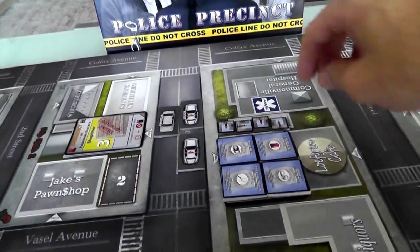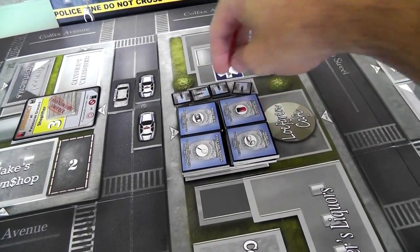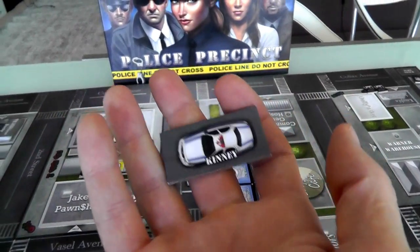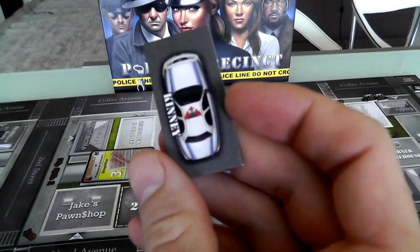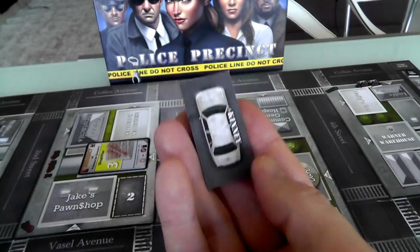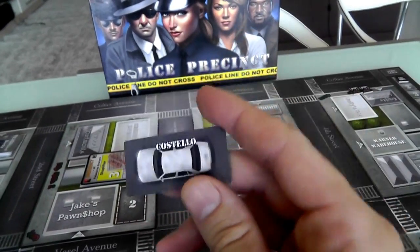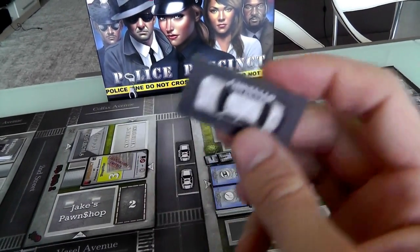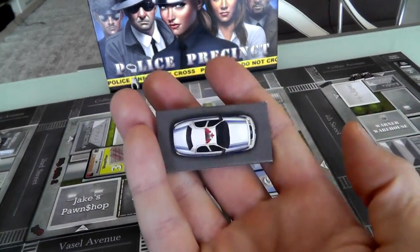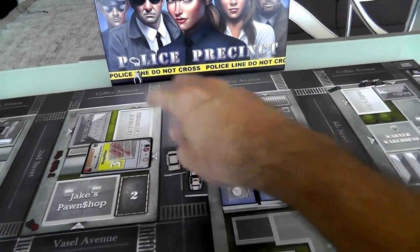We also get our starting car, and we start right outside of the police precinct. These are all upgrades we can get, and here are some other cops and beat cops we can deploy. Detective Kinney's car can be in squad car mode or plainclothes unmarked car mode. I'm going to go with the squad car because that lets me move around the city faster. Jen is going with the undercover car to help her investigate. In a two-player game, there's also a third squad car we can both use on our turns to deal with emergencies and arrests.